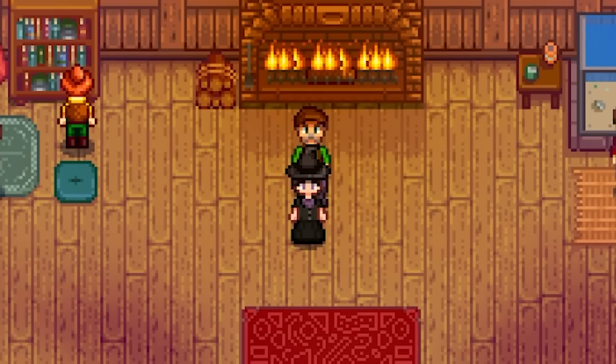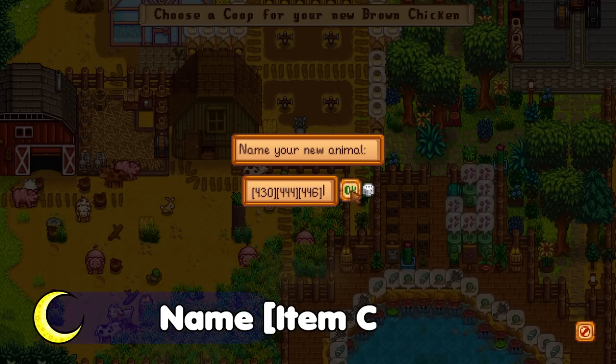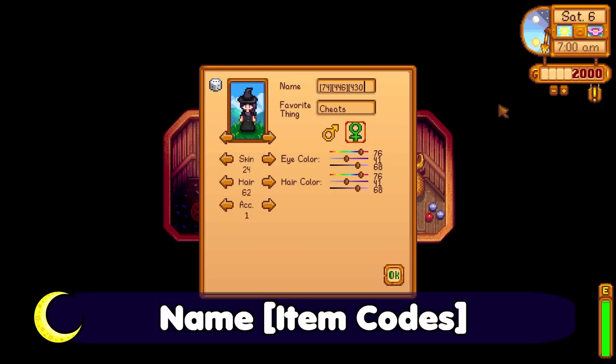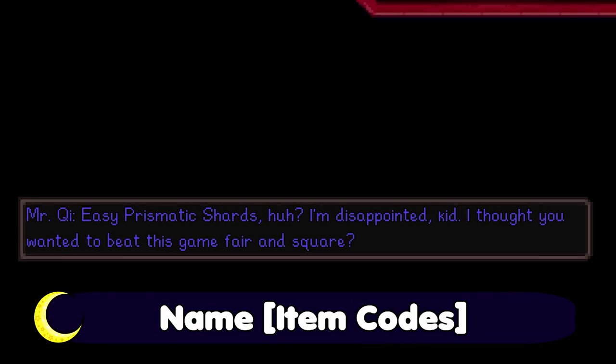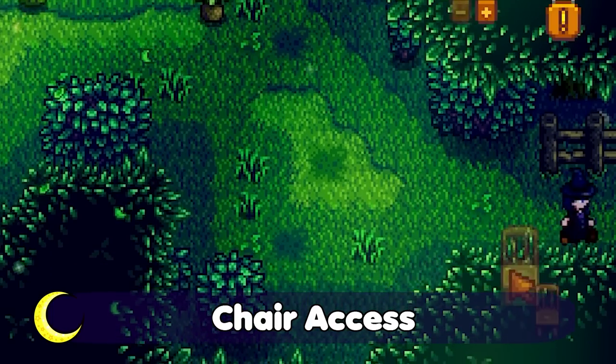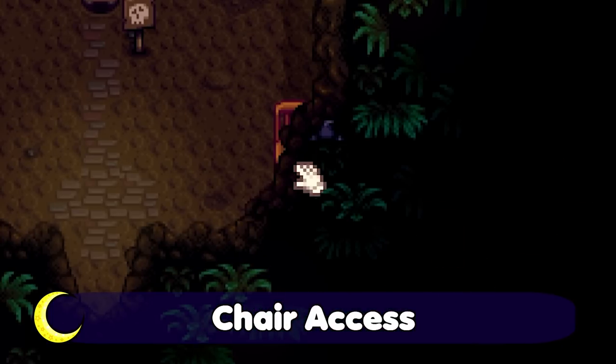First up we have the more commonly known name glitch with item codes. I'm only using this on my own name and my pet for items that'll be useful but not used in the community center, and I'm also not allowing myself to sell these items. Chair access allows us to access places we wouldn't be able to without upgrades, so that's on the list.